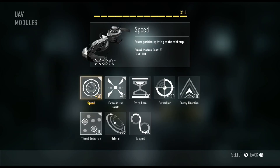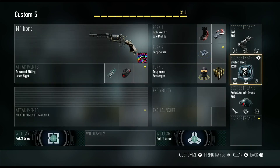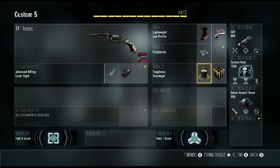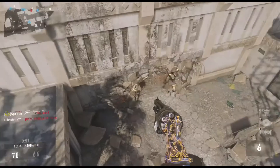For streaks I've got the UAV with Spee for extra assist points and threat detection system, packed with disable XO extended time, and assault drone with AR control, AR hard, and rockets.